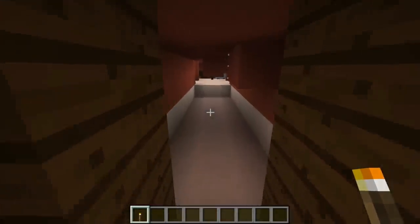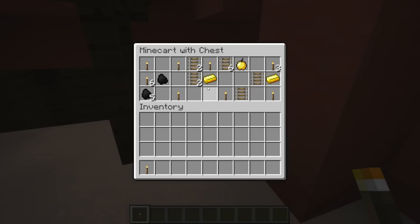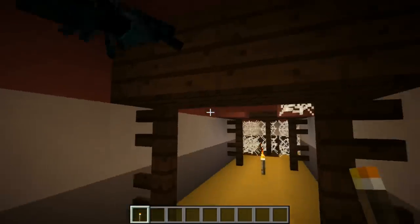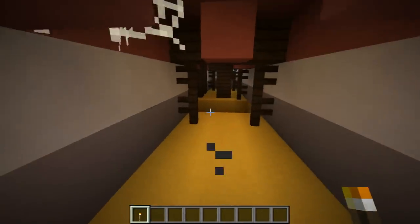These things have everything the normal mineshafts have, including loot from mine carts with chests. And as you can hear, there are some cave spider spawners - here's one right down here. It looks like there's a cave spider spawner down there.